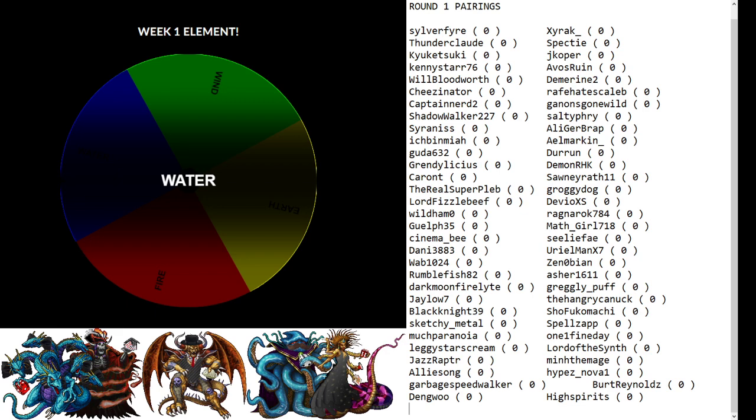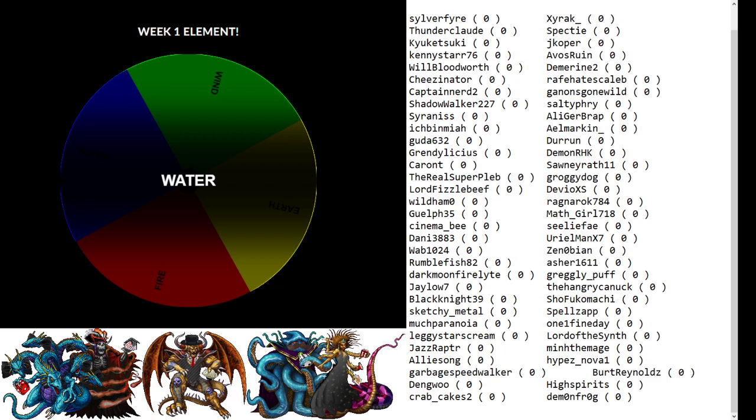Coming up next, the queen herself, Crab Cakes, takes on Demon Frog. Man, Demon Frog, you draw butt in all of these. Crab Cakes — the winner of the previous spring tournament — is still one of the best racers in the community. There are a lot of F's in chat going on right now. Demon Frog is pretty well known for bad luck draws in spring tournaments, and this is no exception.